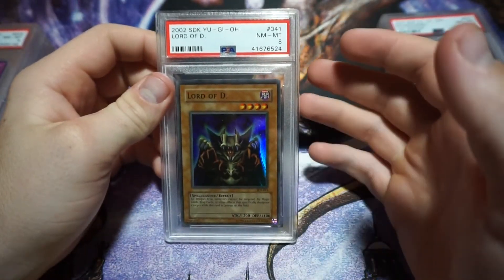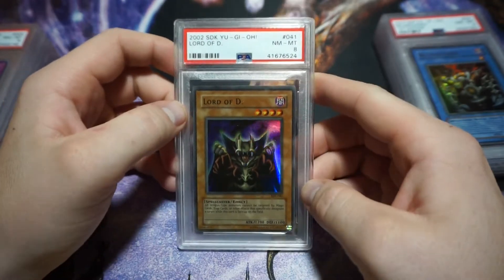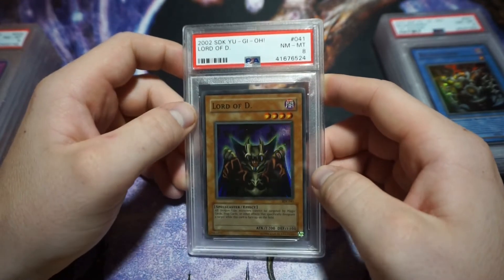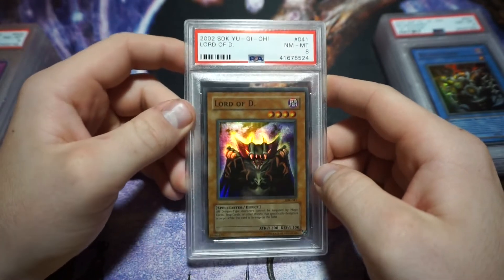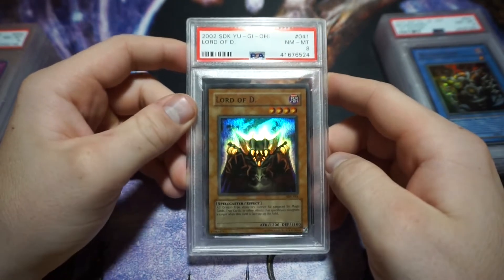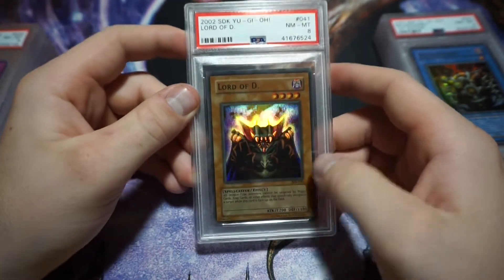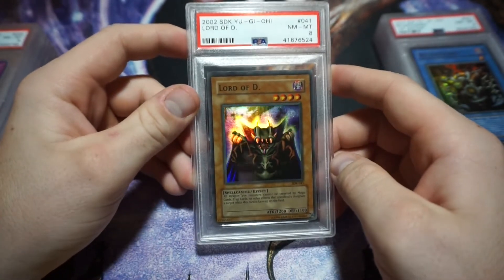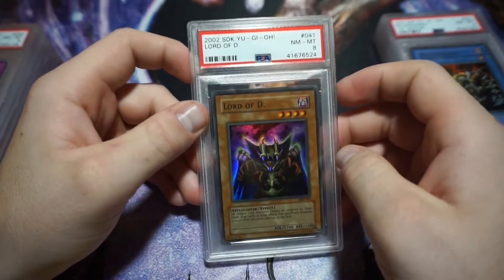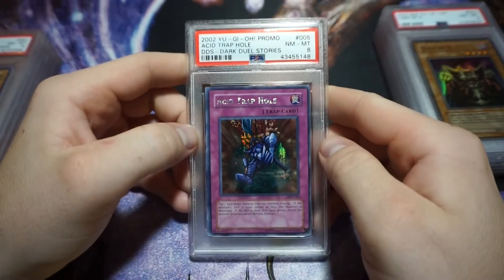Anything less than a nine, I typically bought rather than submitted myself — I don't usually send in cards that come back less than an eight. We have a Starter Deck Kaiba Lord of D, PSA 8. I picked this up because it's my favorite card from the Kaiba deck, even more than Blue Eyes. I think it's just because I had a ton of these as a kid. Great artwork, great foiling.